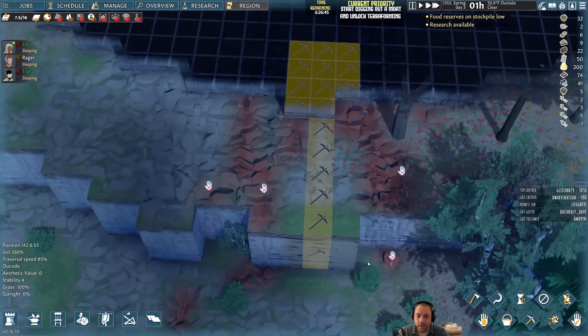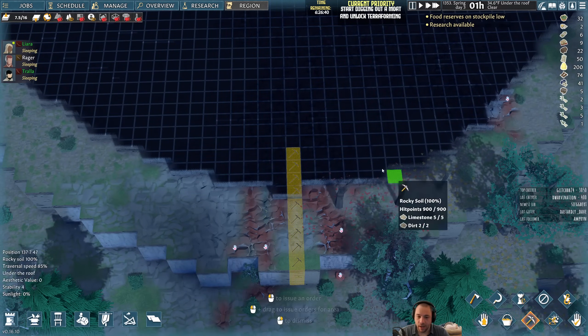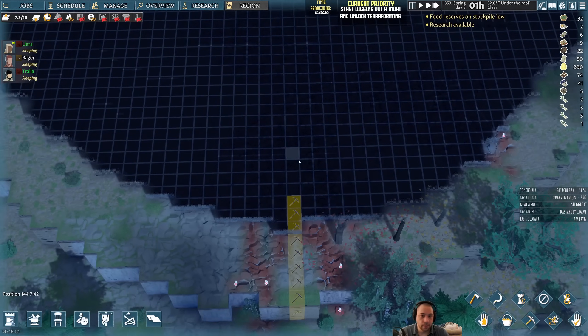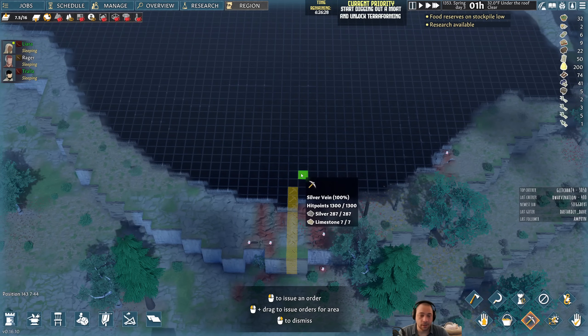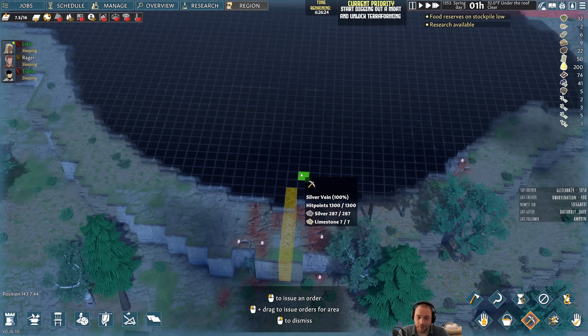Once we're inside and we've dug enough — probably just here — this would be a door entering sort of a sprawling area. There's a lot of silver in here. Yuck. I really don't want that wealth early on — it's funny to say yuck, but if I go into silver, I go into silver, it's fine.